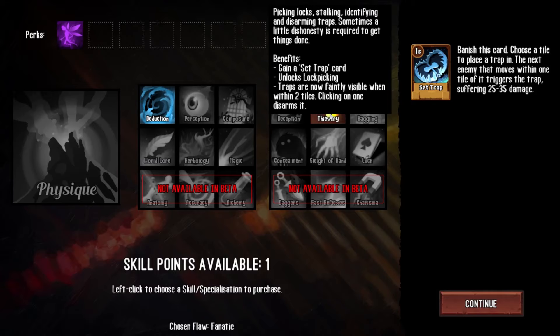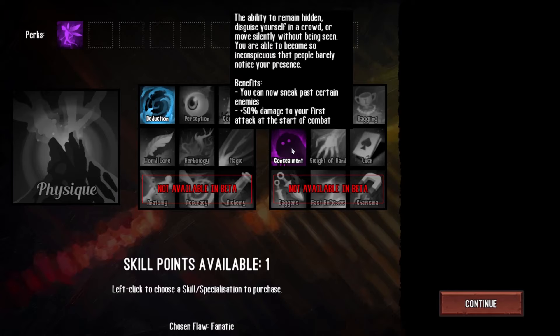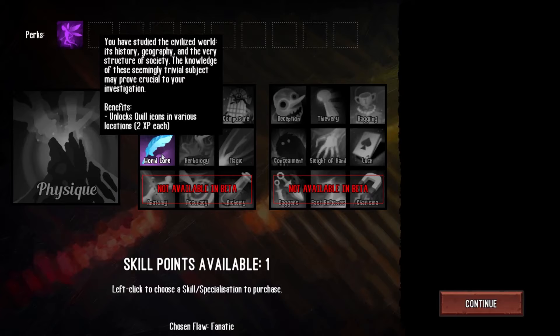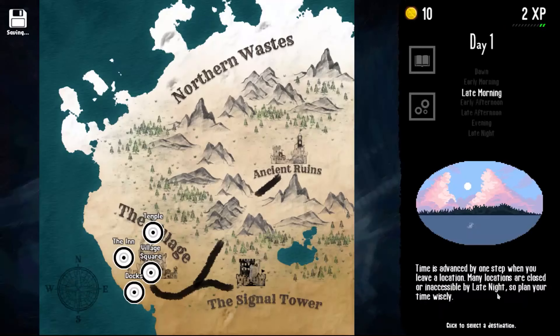We have another skill point. We now have access to the Guile tree as well, and we'd really like to pick up the thievery skill — being able to pick locks can be very useful. But we're going to go with World Knowledge first. That gives us information about the world around us, is useful for interpreting certain clues, and is a valuable source of extra experience points. Alright, back to the docks — we've got a couple of things we have to do out there.